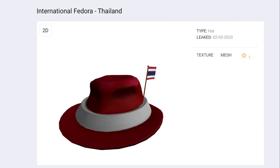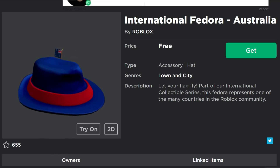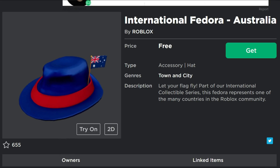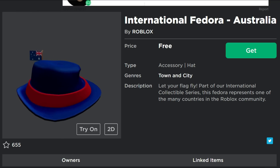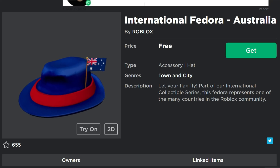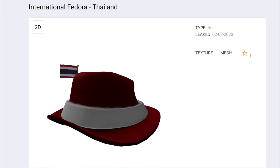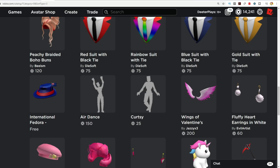Speaking of which, they actually did just make one recently and I mentioned it in a video. It happened kind of fast, but I just wanted to keep you guys updated in case you missed it. The International Fedora for Australia did come out last week, and this one of course is free. Looks really nice — very similar to the one for the UK, with similar colors, but you've got that Australian flag right there. Congratulations to all you guys in Australia. When the Thailand one is out, I will let you guys know in a future Roblox news video.